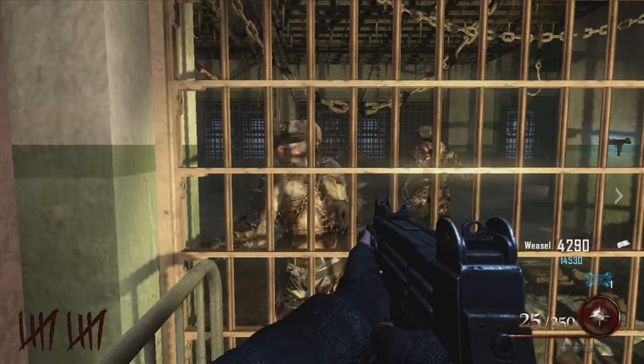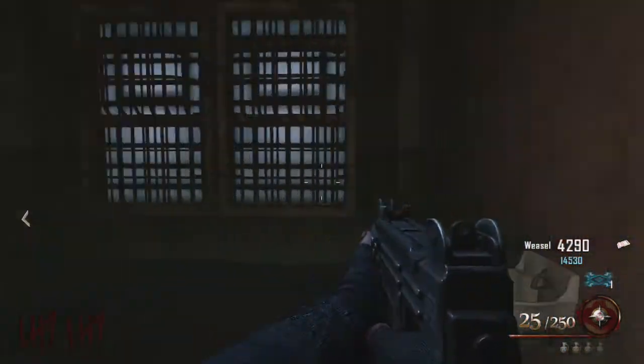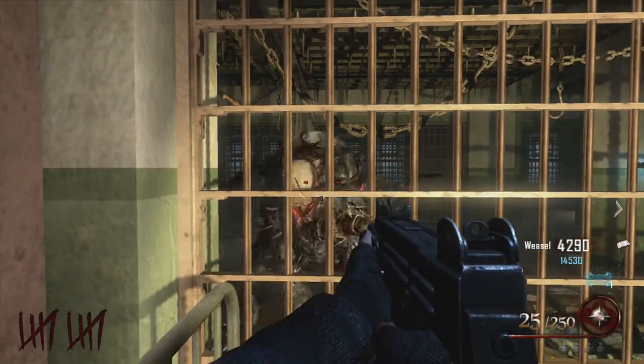Vous allez pouvoir vous retrouver au niveau de l'usine de l'autre côté, où il y a le chien à gauche. Et comme vous pouvez voir, cela va créer ce qui s'appelle vraiment une énorme barrière d'invincibilité. Franchement ce glitch il est vraiment épique, je vous le conseille fortement.